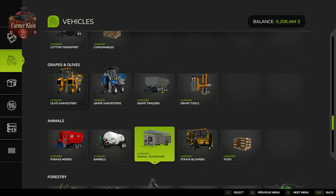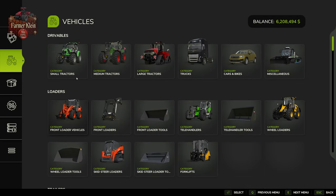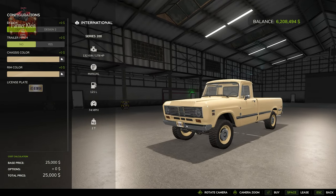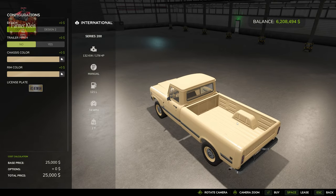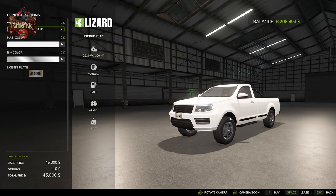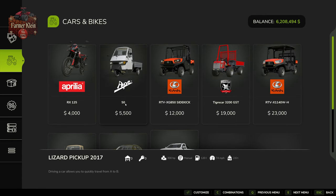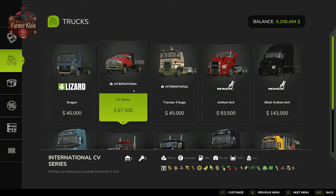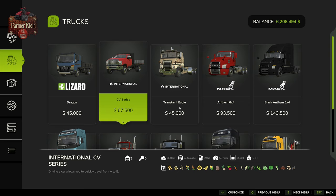On top of that, you're going to need a pickup truck, found here under drivables and then cars and bikes. We have the International Pickup Truck for $25,000 — there is no configuration option for the fifth wheel, it will just magically appear. Or the Lizard 2017 pickup truck — either will work. I did try it with the larger International flatbed and it did not work, so you can't get a fifth wheel for that.